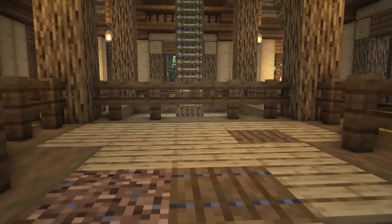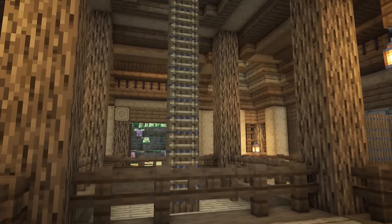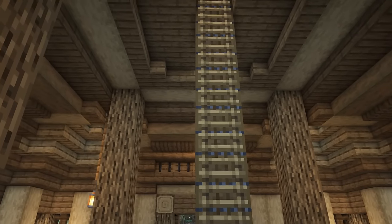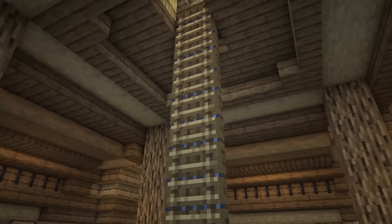For all of you non-Java players, unfortunately this next trick is not for you — placing ladders on trapdoors. For whatever reason it's not a feature in any other version, which is a shame because it's awesome and allows you to make some really cool vertical ladders without having to use full blocks.